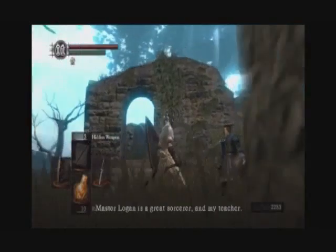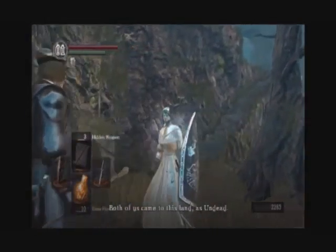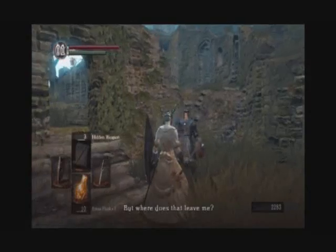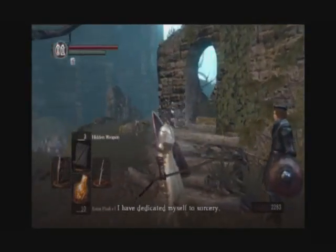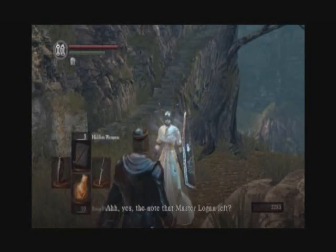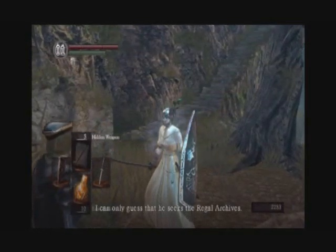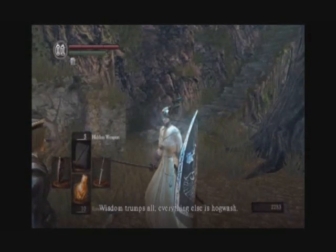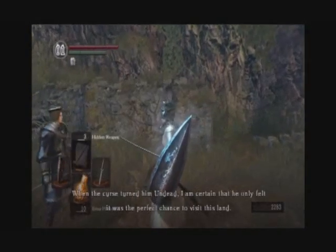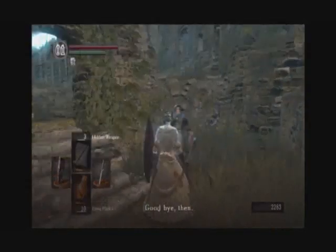'Have you heard of Big Hat Logan? Master Logan is a great sorcerer and my teacher. Both of us came to this land as undead, but one day he departed, leaving only a note. I suppose he wished to keep me out of harm's way. But where does that leave me? I have dedicated myself to sorcery, but Master Logan could find no use for me. Yes, the note that Master Logan left — it only said he would travel to Anor Londo by way of Sen's Fortress. I can only guess that he seeks the regal archives, for Master Logan is a tireless pursuer of wisdom. Wisdom trumps all. When the curse turned him undead, I'm certain that he only felt it was the perfect chance to visit this land. I only wish that I had his courage.' Goodbye then. Do stay safe.